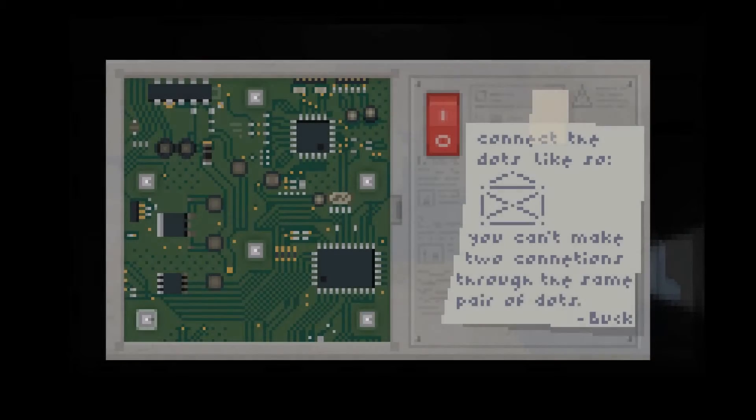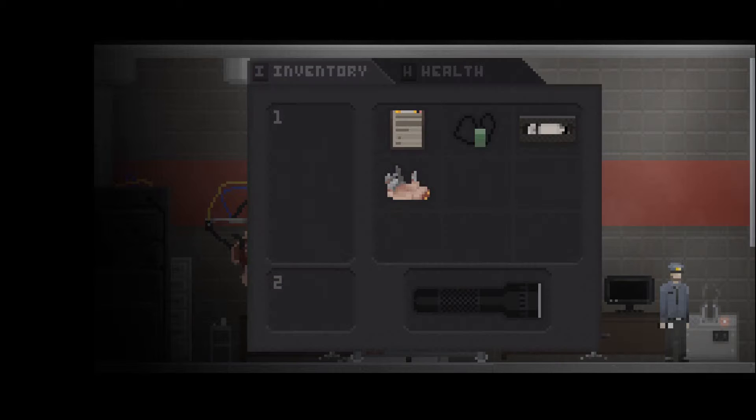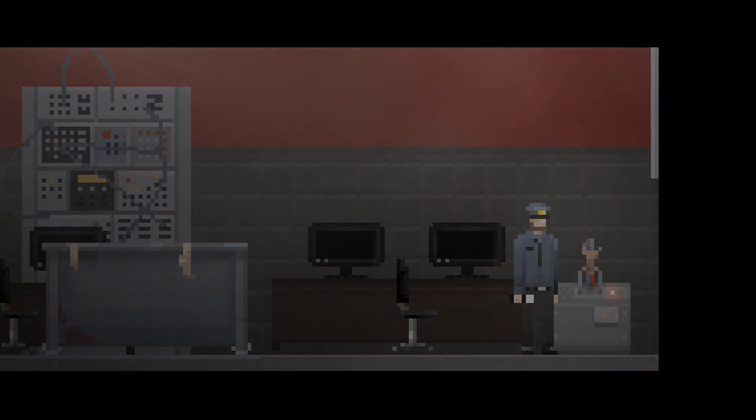Uncanny Valley also features adventure elements. Frequently you'll need to solve puzzles or figure out another way around, all of which have natural and unrestrictive solutions.